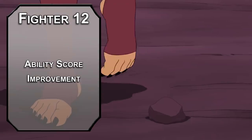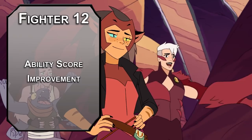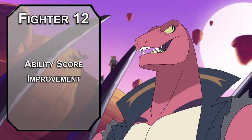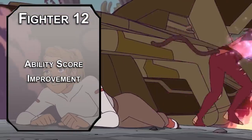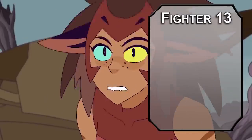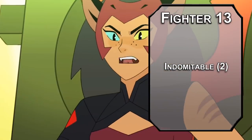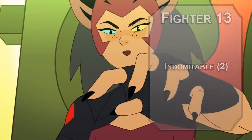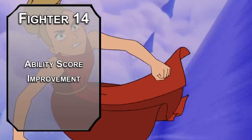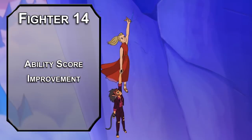Twelfth level fighters get another ability score improvement so we can cap off our dexterity for incredible evasive skill. You're not proficient in dexterity saving throws, but plus five isn't bad. You could also use your dexterity score for whip attacks — it's a finesse weapon with reach that deals 1d4 damage, and you could put disarming strike on it to take someone's sword away from 10 feet away. Thirteenth level fighters get another use of Indomitable per long rest. Fourteenth level fighters get another ability score improvement — let's move on to constitution for better AC and more HP. Don't forget that leveling up your constitution scales your HP retroactively, so you get plus 18 health, not plus one at this level.